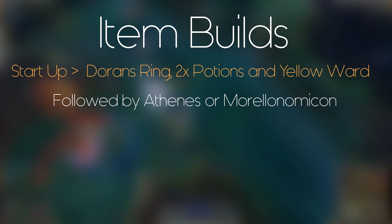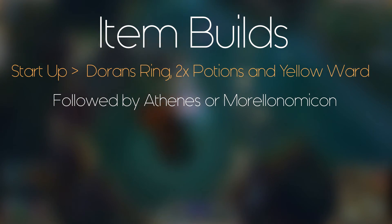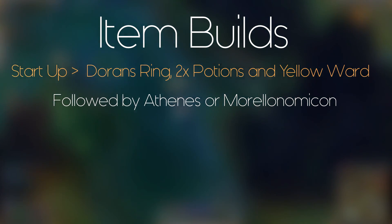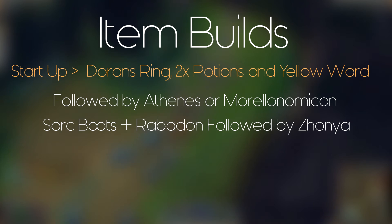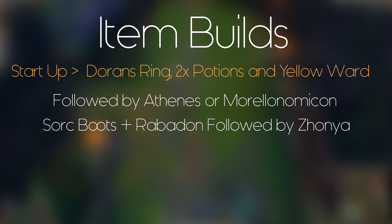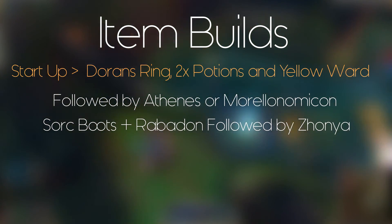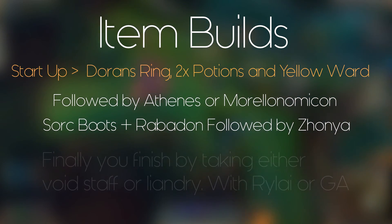Especially in Europe or North America, you don't get blues from your jungler — that just doesn't happen. So mana is really important. After Athene's I get boots, and after that I go straight into Rabadon's Deathcap. Rabadon's is the best item, but don't build it first because it doesn't give you enough AP without another AP item already completed. After Rabadon's you finish your boots.